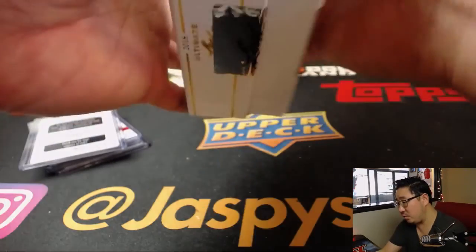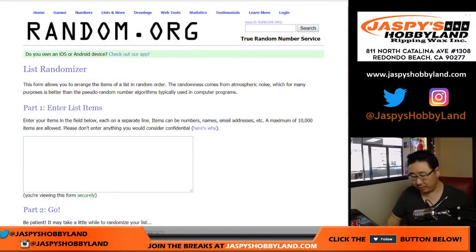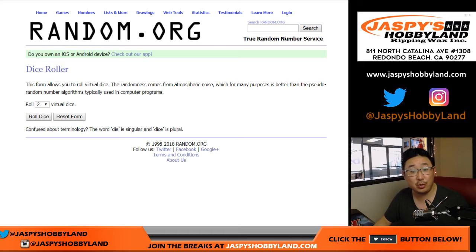All right, so now let's see who gets what. We'll switch over to this screen right here. We'll type in Jake the Snake, Riley, JT — it was 2 out of 10 — Derwin James Redemption, and Dante Pettis one of one printing plate. All right, now let's roll the dice and see who gets what.